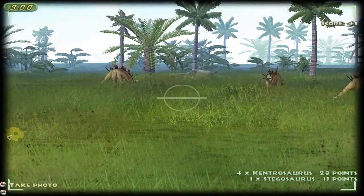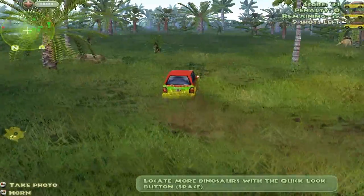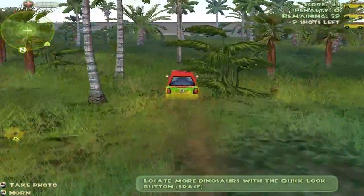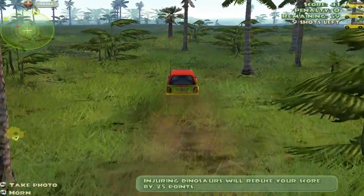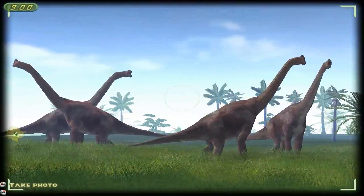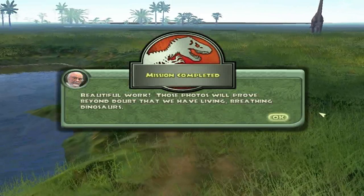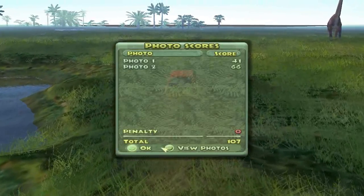We got 41 points — it's actually a really easy mission. You can technically win just by taking two pictures if they're over 40 points each. Let's take pictures of the Brachiosauruses because they're probably the most popular animals — they're huge. And just like that, two pictures and I win the game. Those photos will prove beyond doubt that we have living, breathing dinosaurs.